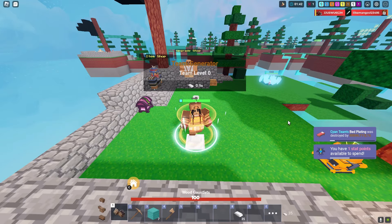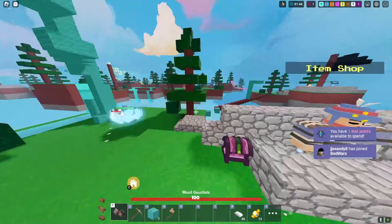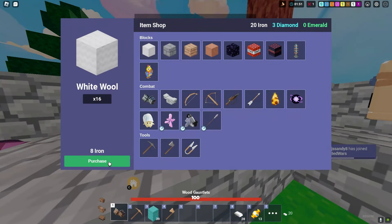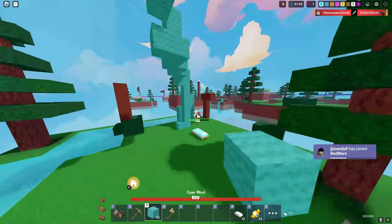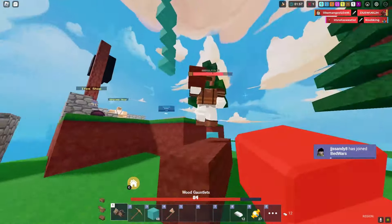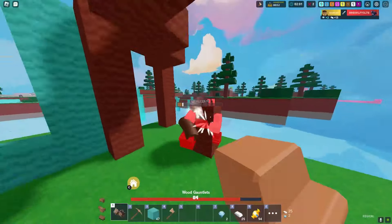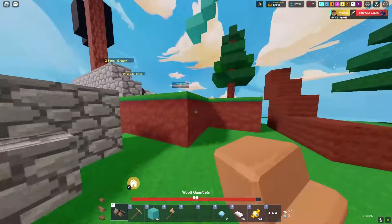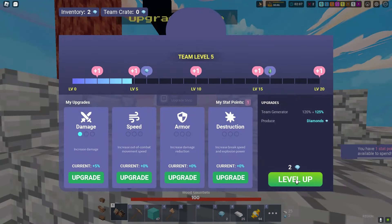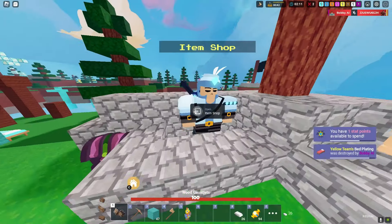Please don't tell me he broke my pinata and stole everything — that would be so annoying. He did break it! That's so stupid. Now he's just breaking my bed. What's happening with my gauntlets? Got him just before he broke my bed. He stole my pinata but didn't take my diamonds, which is good.